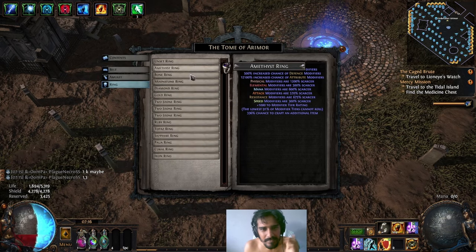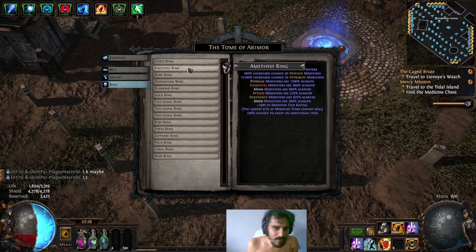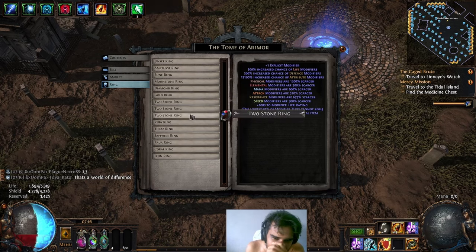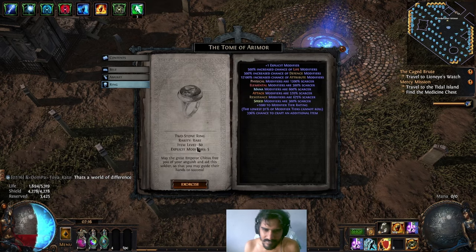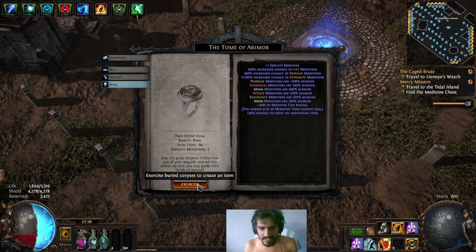I need currency for these gambling and crafting videos. We're going for jewelry — a ring. I was thinking going for amethyst, but I kind of need resistances on this build, so I'm probably going to go for fire and lightning. Let's see what we get.